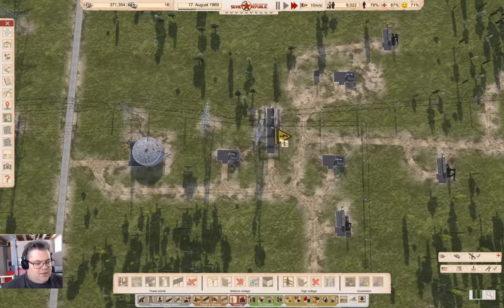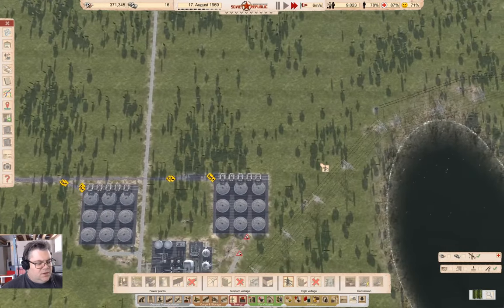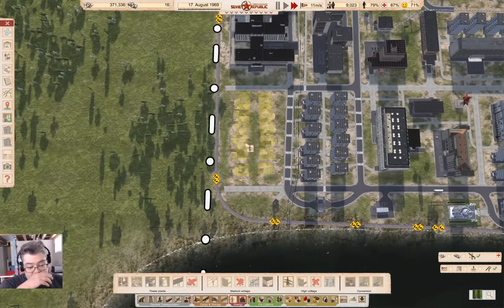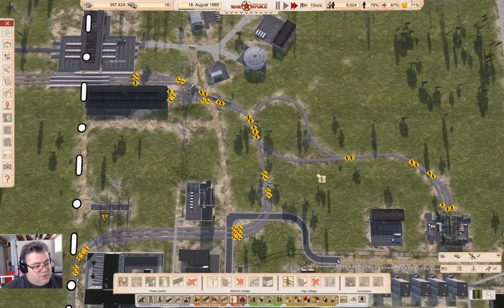I can get the high voltage line off of here, actually. Where am I going to put the power connector, because I didn't build the power connector? I think I was going to use fuel for the trains, but I'm going to go electric, because then if we run out of fuel, we can just import electricity and we're good. The trains don't get stuck.